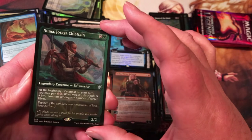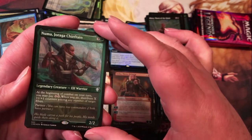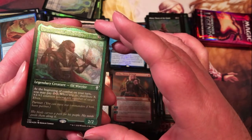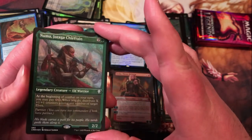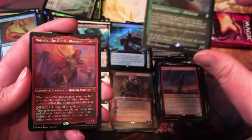Pnuema Jiraga Chieftain — three mana for a 2/2 legendary elf warrior. At the beginning of combat on your turn, you may pay 2X; when you do, distribute X +1/+1 counters among any number of target elves. This guy will probably definitely make a way into some elf deck of mine.